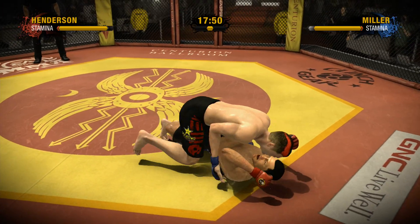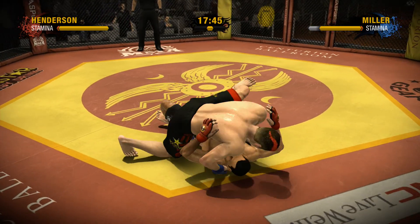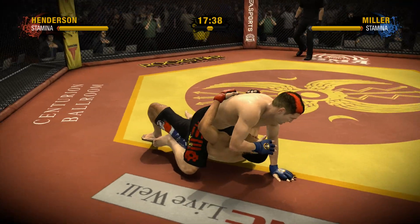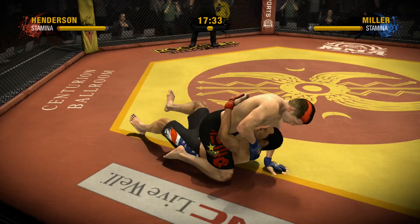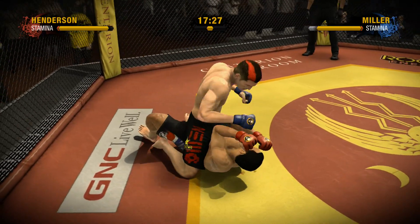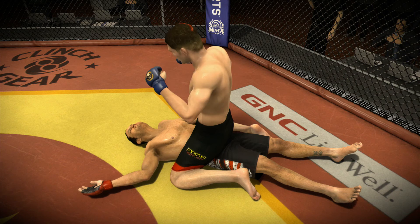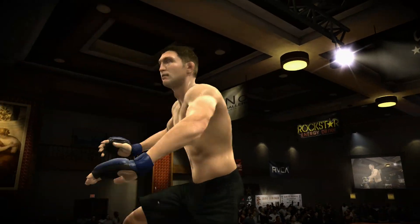He hits him with a nice-looking punch to the body. He works to side control. He's obtained full mount — the action just changed, his head's down now. It's a preferred position of schoolyard bullies everywhere. He's got the mount and the space to drop some heavy bombs. He's actually been able to separate himself and will look to dish out the punishment. What a punch! He nails Miller! And it's over! What a knockout!